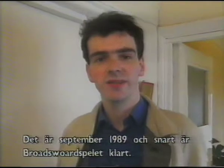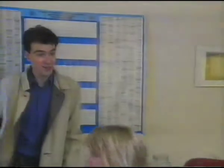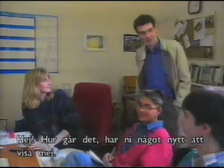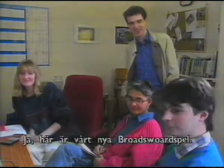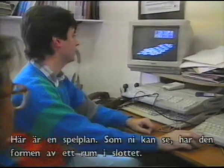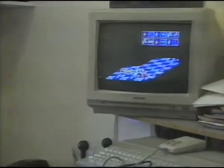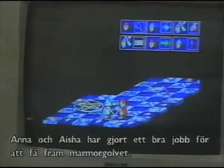It's September 1989 and at last the board is nearing completion. Hello everybody! How's it going? Very well. Have you got anything new to show me? We've got the new look Broadsword. Let's see it then. Here's the game board. As you can see, it's in the shape of a room of a castle. I think Anna and Aisha have done a really good job on the marble effect here.